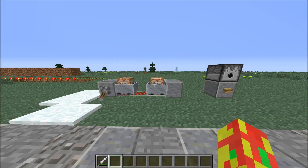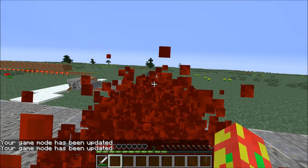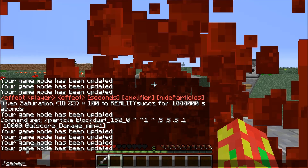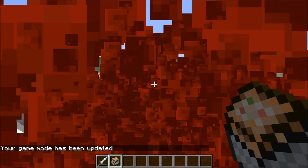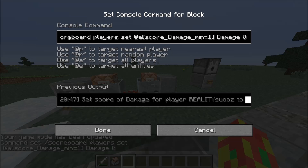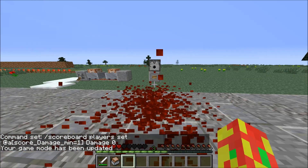Now, what this second command block is doing — let me show you what happens without it. If we come here into game mode zero and take damage, I'm just going to kind of bleed out forever. You can't really see anything because we set it to 10,000 particles. So let's come back into game mode one. What this block is doing is just saying, for all players, set the score 'damage' back to zero for anyone whose score is at least one. As soon as my damage score becomes one or higher, it sets it back to zero — that's why it only runs once.